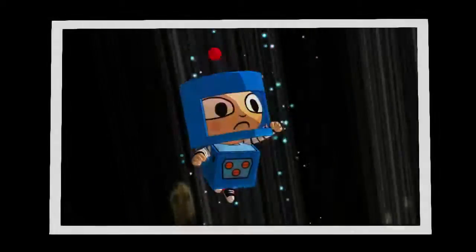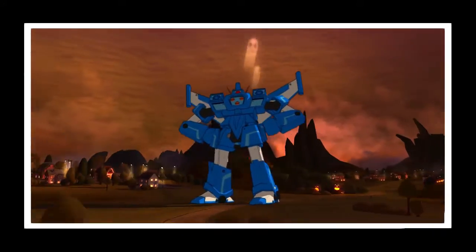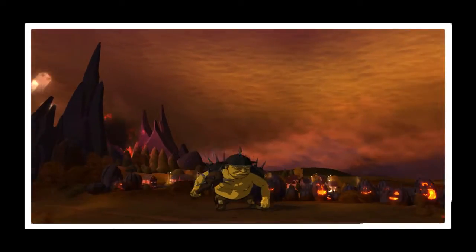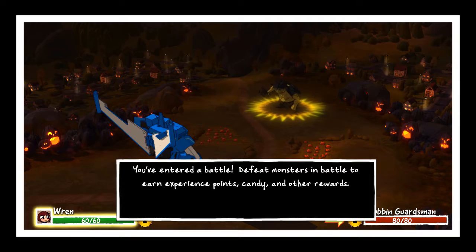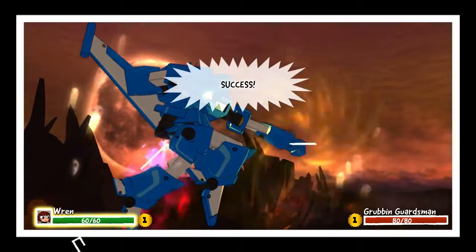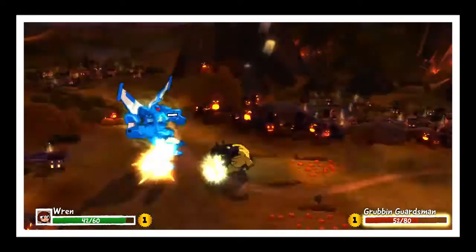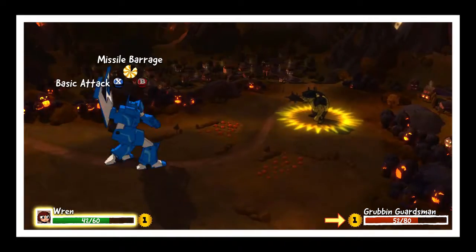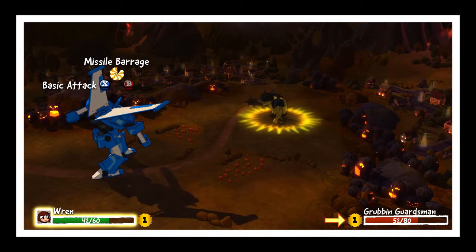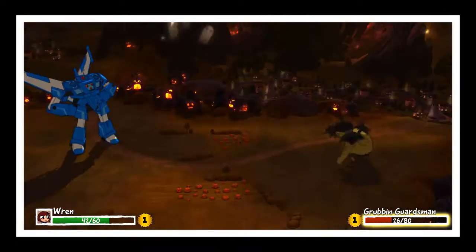You actually get multiple costumes throughout the game, and the costume you're wearing determines your in-battle character. As you see here with this comic-book panel presentation, I'm now an actual robot with robot powers. Battles use timed hits — there's a bar filling up and you have to press a button at the right moment. X is your basic attack, and the Y button will be your missile barrage when it charges up, so the timed hits are button-specific.